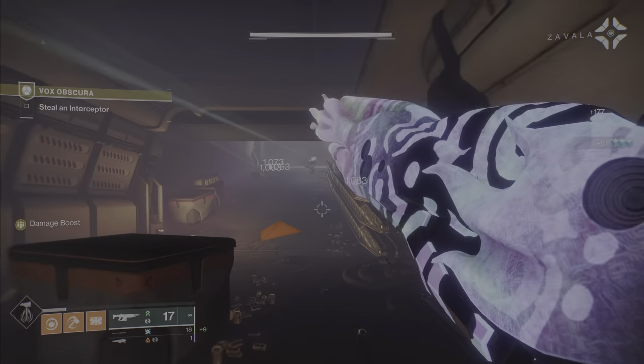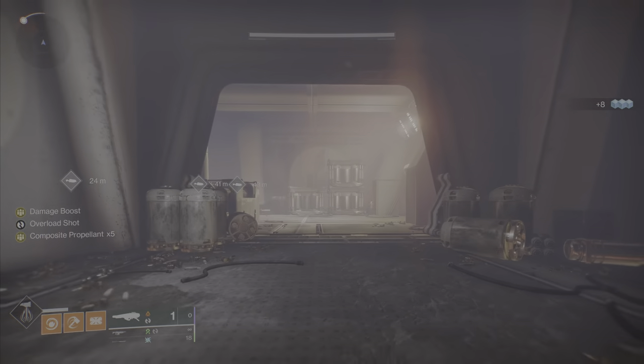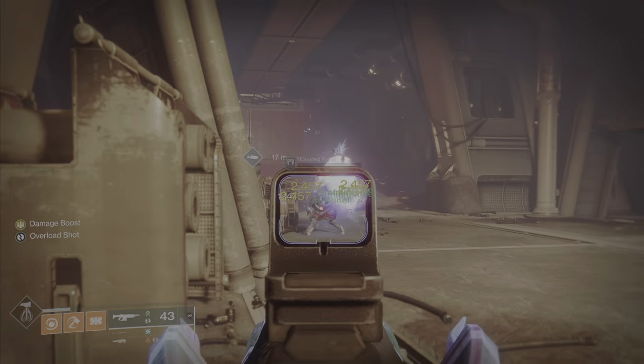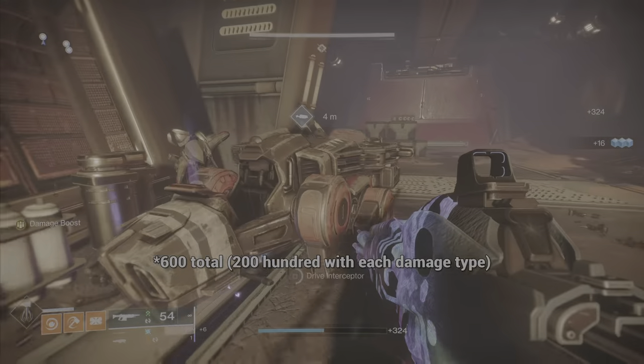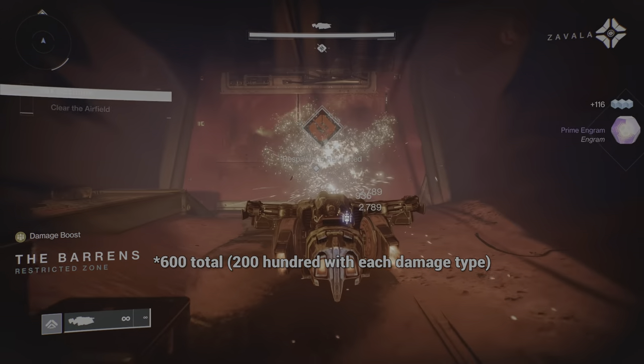Back in Season 16 and through the duration of Year 6 of the game, Dead Messenger was obtained through the exotic mission called Vox Obscura, which you can see playing on screen. You just had to complete the normal version of the mission to get the weapon. To get the catalyst, you had to complete the master version of Vox Obscura, and then after getting the catalyst, upgrading it required 700 kills using Dead Messenger.